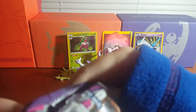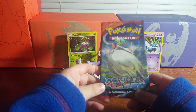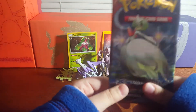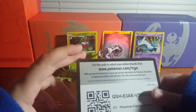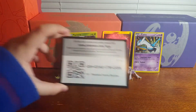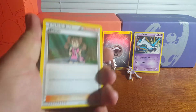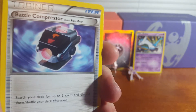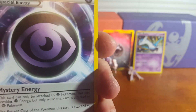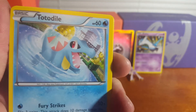They do a card trick and give away code cards to viewers — 'Y'all get the code card but we don't.' Phantom Forces pack pulls: Serena, Battle Compressor, Psychic Energy, Totodile, Yveltal, Litwik, Gligar, and Nino. They note they've been giving away code cards regularly.